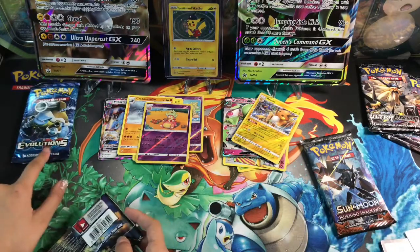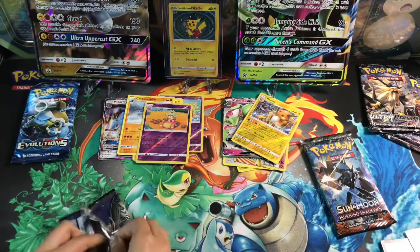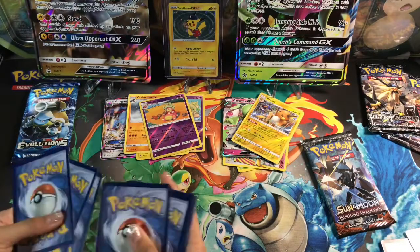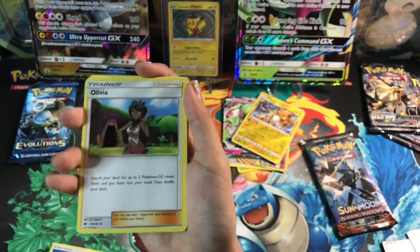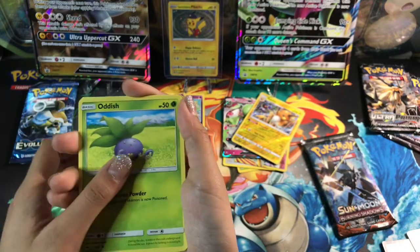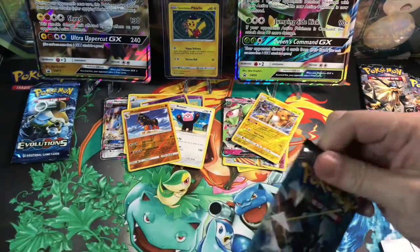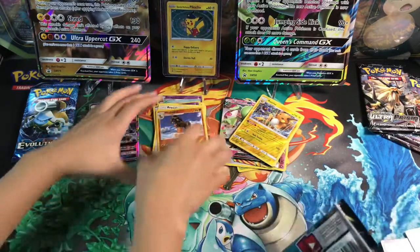Evolution pack — I love Evolution packs! We've got some really big packs coming up. Green pack. Robombi, Kirlia, Olivia, Togedemaru, Sawk, Mudbray, Oddish, Dunsparce, Mudsdal. The packs are pretty decent, right? Yeah, they're not that bad.